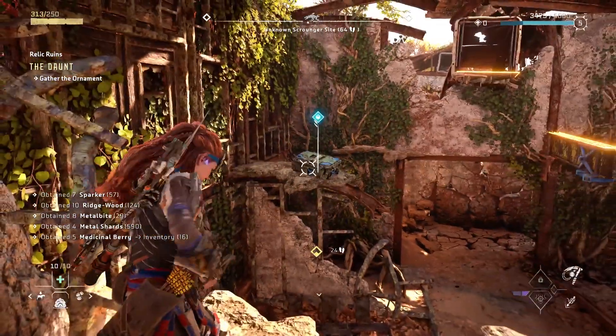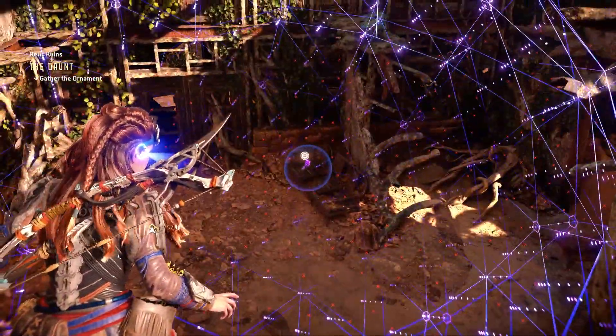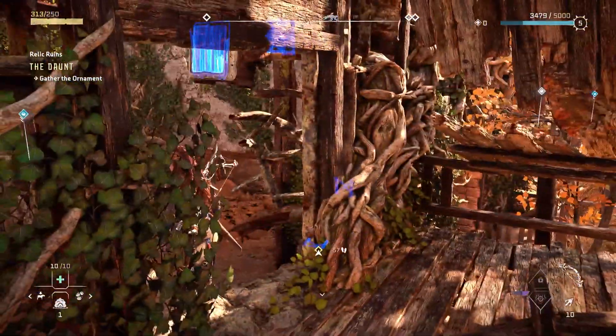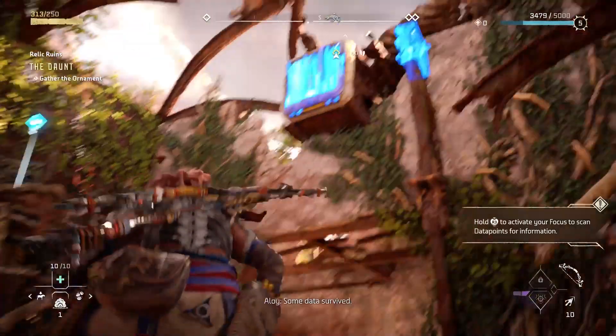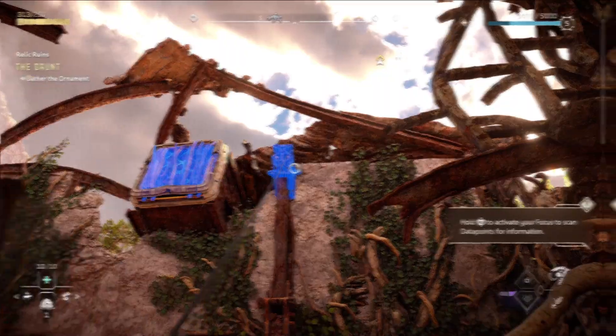You can use the pull caster to pull chests off areas that are otherwise unable to reach. You can also use the full focus mode to highlight things you can pull in that blue color, as the focus pulse doesn't actually highlight things that the pull caster can pull. This will help you with puzzles.